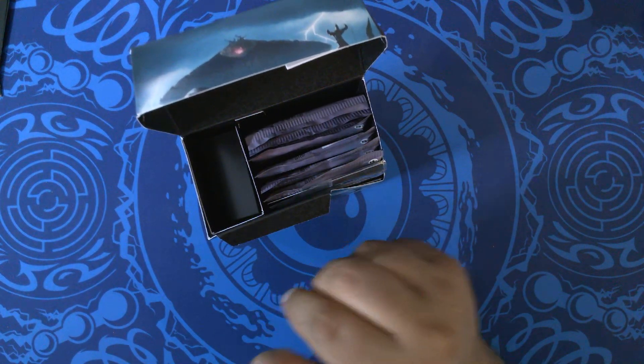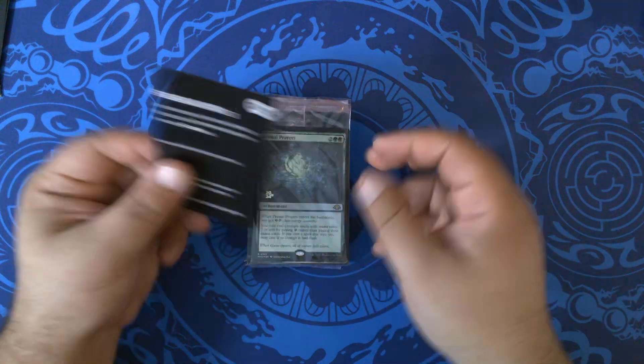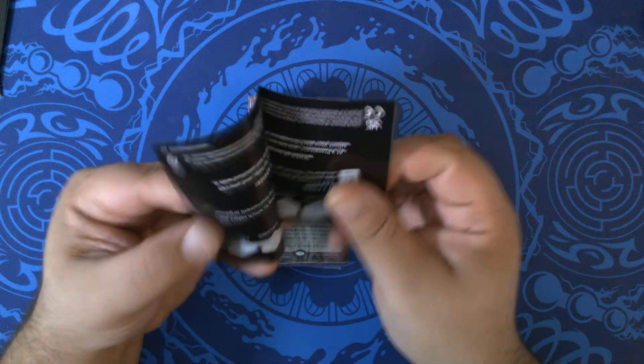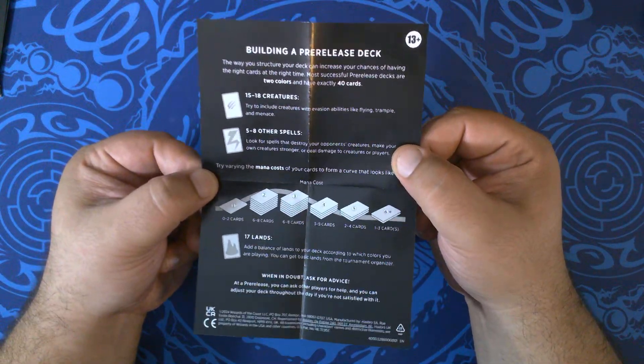We've got an awesome blue die that we've had in all of them so far — a nice little pile of them over here. We've got our pack, our six packs, our promo, and our little sheet. That is an ad for Bloodstained Mire, and a little guide on building a pre-release deck.